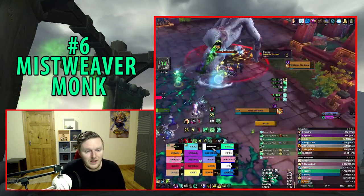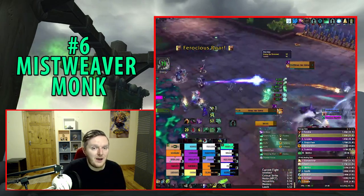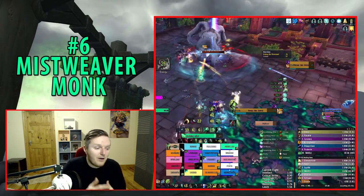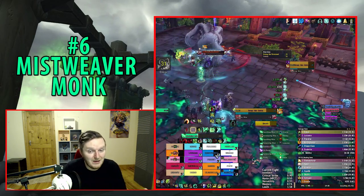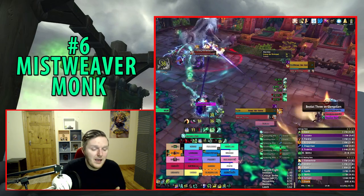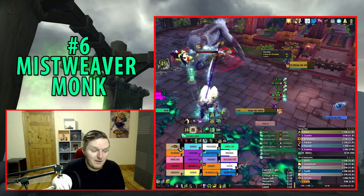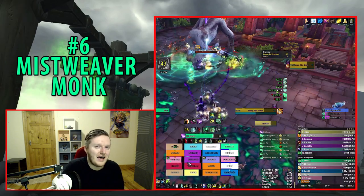Mistweaver is also a very reactive healer. Revival, the three-minute cooldown, is one of the easiest cooldowns to use — it requires no cast time, can be used on the move, and provides instant burst healing to the group. It's also your best anti-sniping tool in the game, so it's very hard to mess up. Mistweaver is also a high-mobility healer with two defensive cooldowns, increasing survivability.